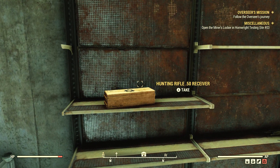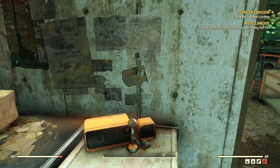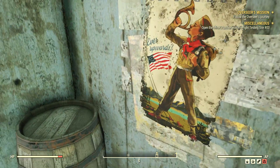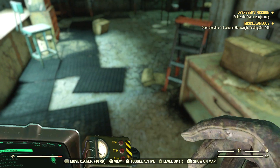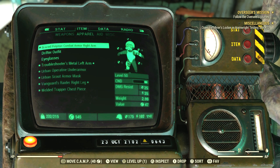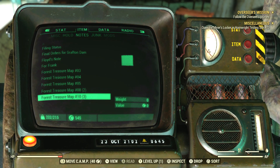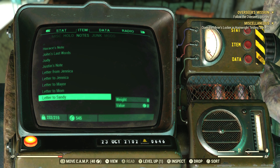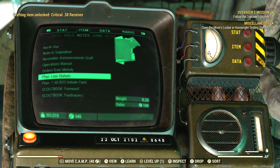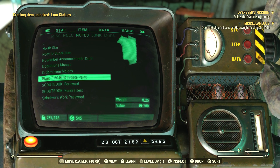I'll always make some more though. Hunting Rifle 50 Receiver — I already have that on my hunting rifle. Hunting Rifle Critical. T60. Brotherhood is still Initiate Paint — that's just for the power armor.